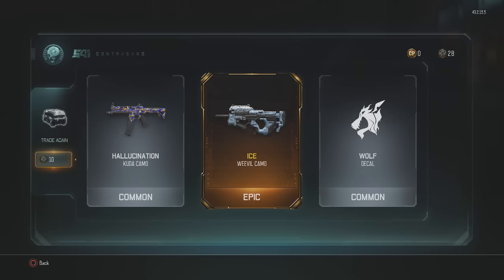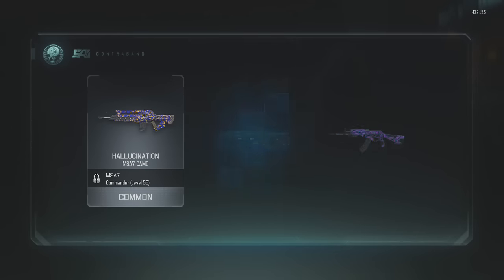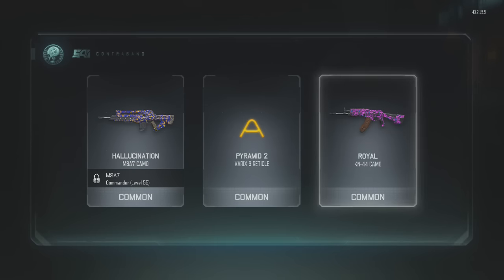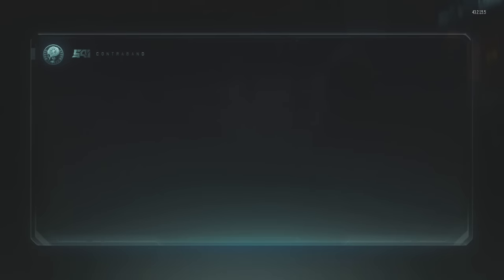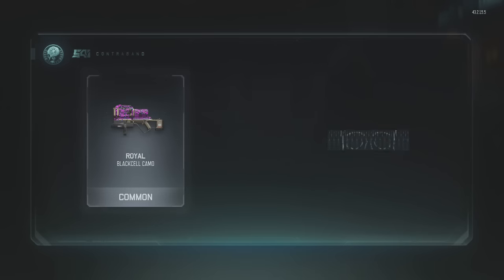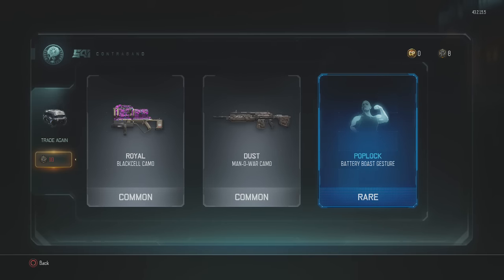Ice camo for the Weevil — I have that. And then Hallucination Pyramid 2, just a reticle for the very serious. Interesting — I wonder if you can use that for any weapon. The Royal KN-44 camo — kind of like that camo honestly. Royal — did they add in this new Royal camo? I feel like they did. Pop Lock Battery Boast gesture — pretty cool.